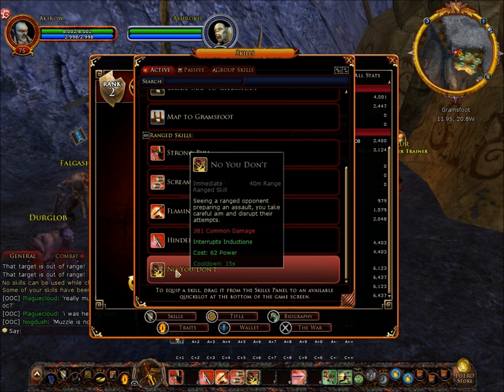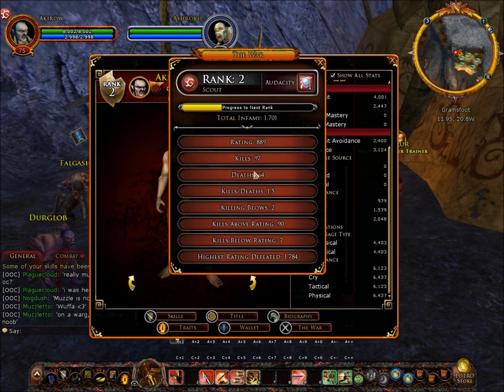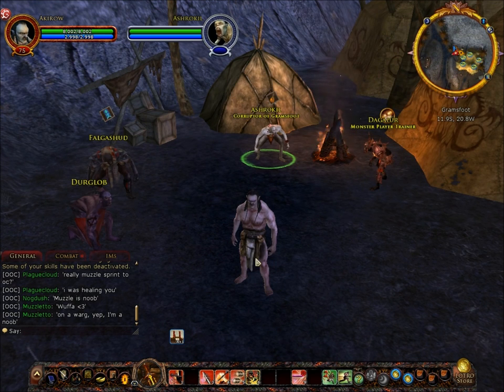There's an interruption skill that does approximately 381 common damage. The main thing about this attack is that it interrupts inductions — if someone's performing a spell that takes five seconds, you can use this to stop them. It costs 62 power with a cooldown of 15 seconds. Looking at my stats, I've got more kills than deaths, which is nice. Overall, the Black Arrow is a really good support class — he's got the furthest attack distance, so if you like to sit back and attack from range, he's quite good for that.